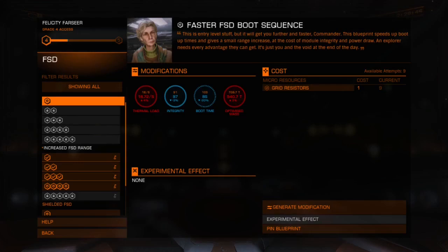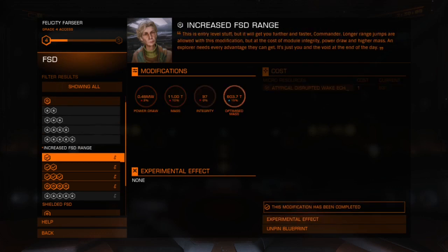At the very top left of the screen you will see the name of the engineer and your level of access. The grade essentially denotes your level of access — so with grade 4 access you can apply modifications up to grade 4. If you wanted a grade 5 modification, you would need grade 5 access. The best way to increase your grade or reputation with an engineer is to simply modify a bunch of modules.